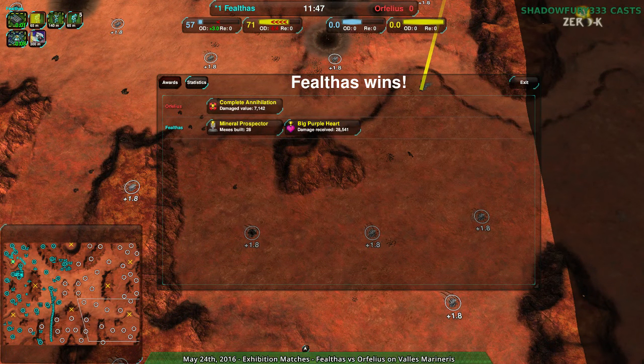So that was very risky play from Orphelius and I'm not sure what the benefit was in mind. Anyhow, the next game is going to be Faelthaus and Capricious on Desert Needle Small — there's a comment Faelthaus made about gunship start effectiveness which makes me very curious. So let's check that out. I'll be back with that, so stay tuned.